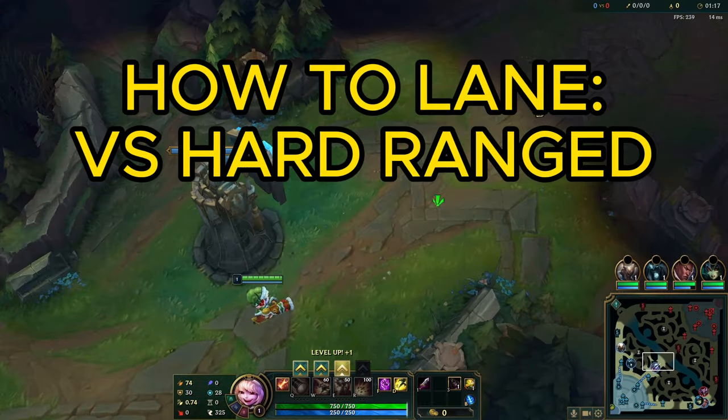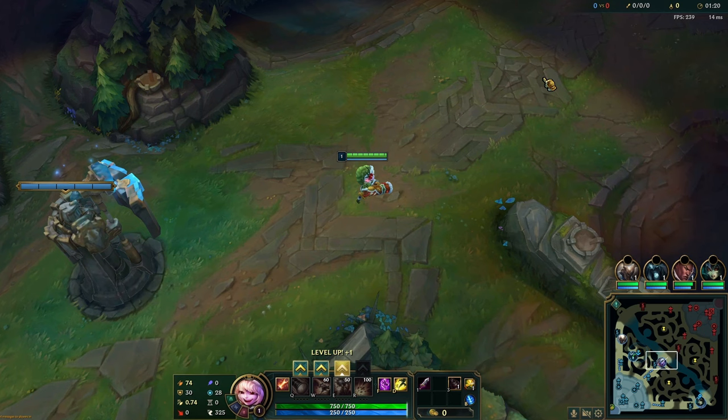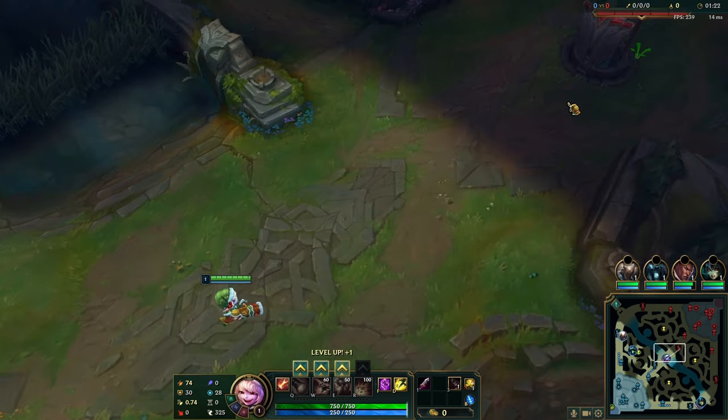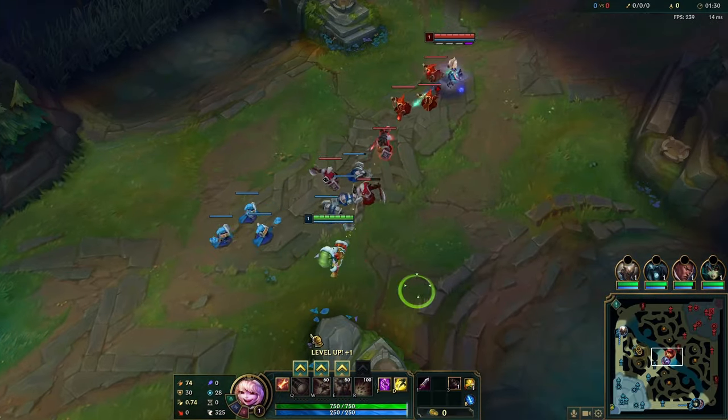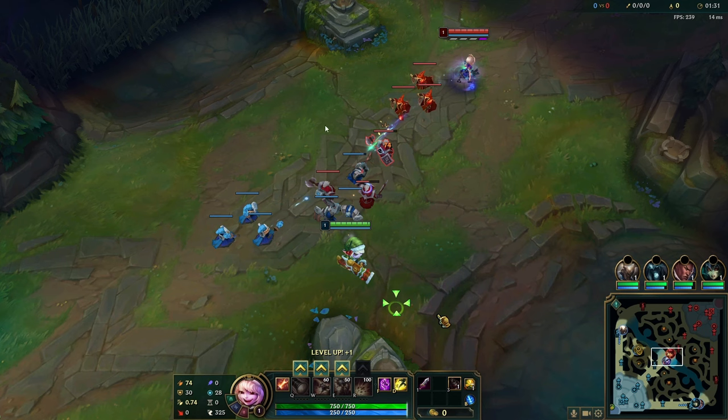What if you're against a bully — something like Orianna, Annie, or Cassio — that has more range than you, or wins an all-in, or has a disengage stun? What you've got to do is walk up before the wave meets and try to get two free autos on the first minion, so you're ahead in push and can hit level two first. Once you get those two autos, you just want to match — if Annie just hits the wave without using her stun, you do exactly the same, because you're already ahead in minion health and you'll hit level two first. The ball is in her park; she has to either use abilities on the wave or try to force a trade, because she's losing push.